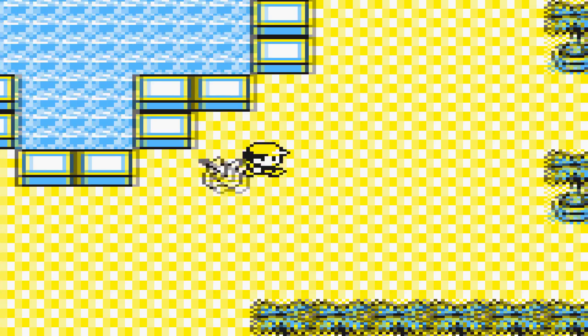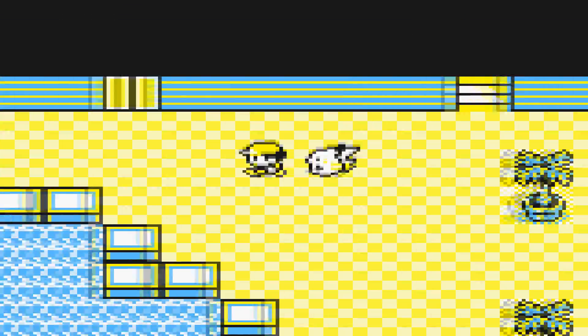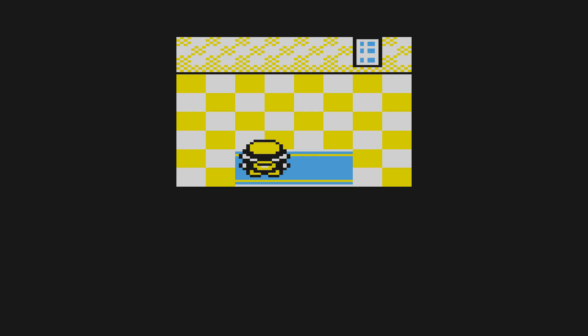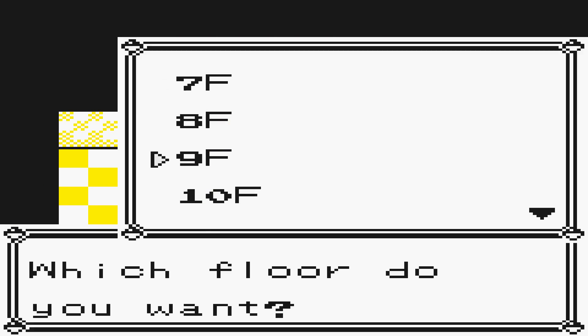To get it, go ahead and go inside the Silph Co building. I just showed you the item there because I've already got it, but I'm just going to show you the location of it. Go into the lift, go to the top right, and choose floor 9.